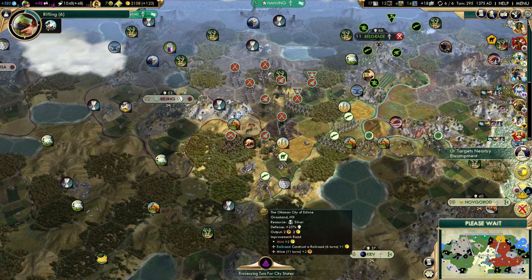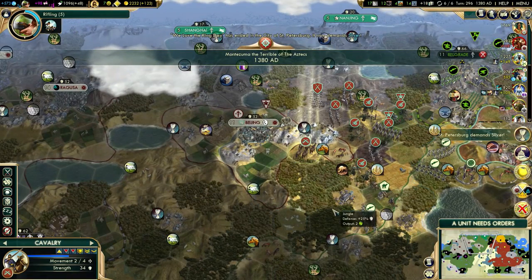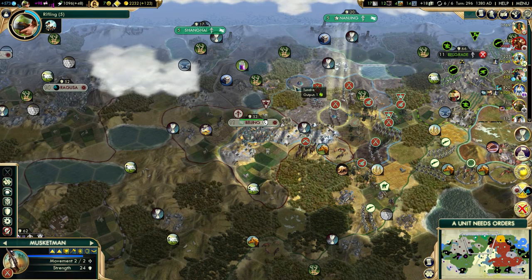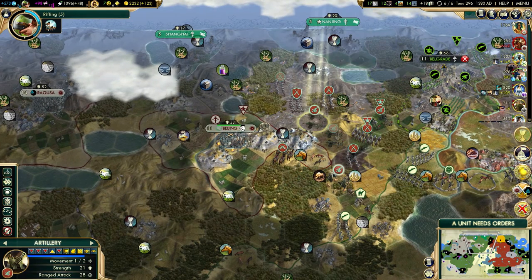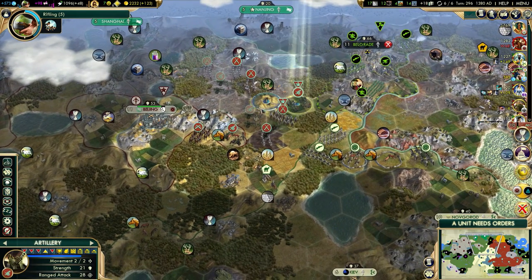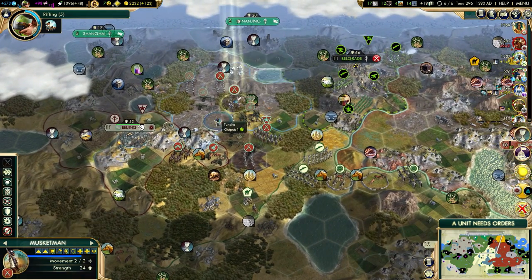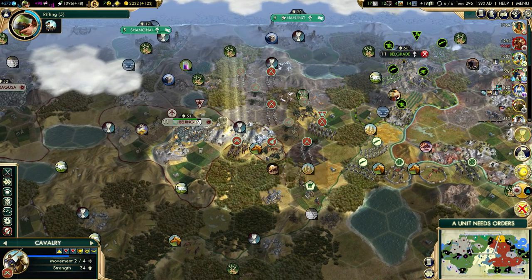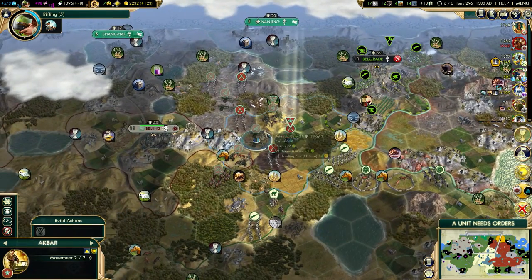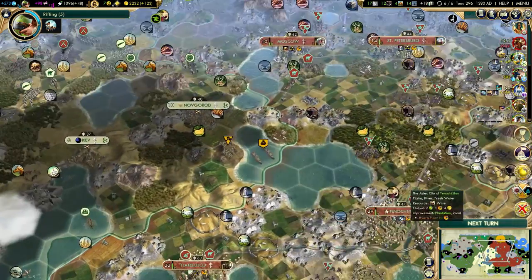I wonder how fast Beijing is going to fall — probably very quickly, one maybe two turns. He only has a crossbowman inside — too bad for him. Let's position ourselves. This needs to go a little bit closer, and we have one more artillery. I'm just staying out of bombardment range of that city — there's no need to take unnecessary damage. That crossbowman might move towards us, so we'll just hold our positions.